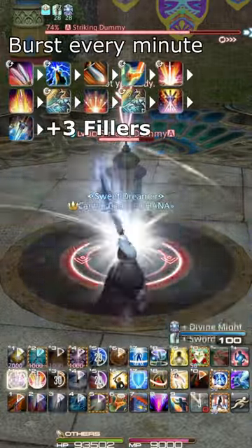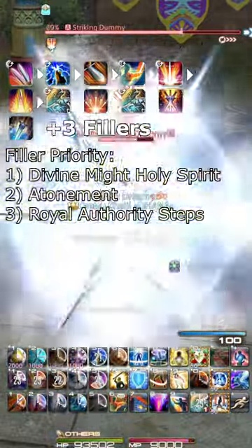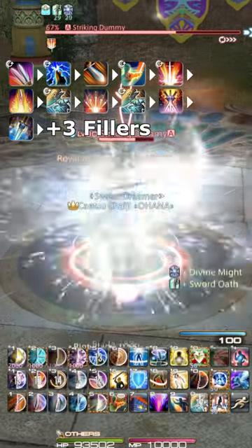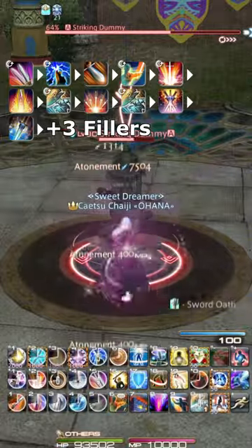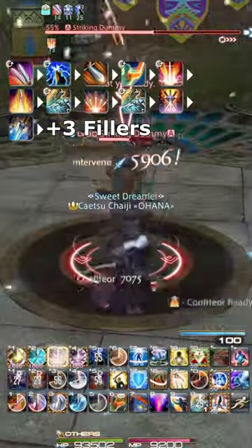Whenever cooldowns come up, we use them, and simply save Divine Might if doing so will not lose a cast but will allow us to fit one in the buff window. That initial Rhyla Authority combo is intended to line up your buffs with raid cooldowns, which causes all of your cooldowns used as they come up to naturally land in raid buffs.